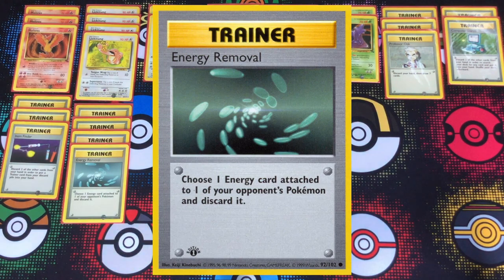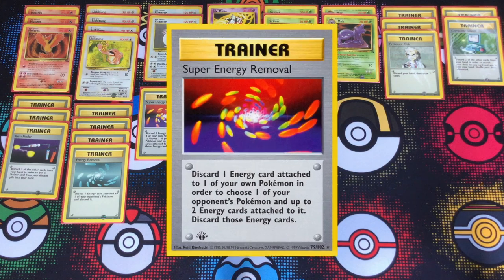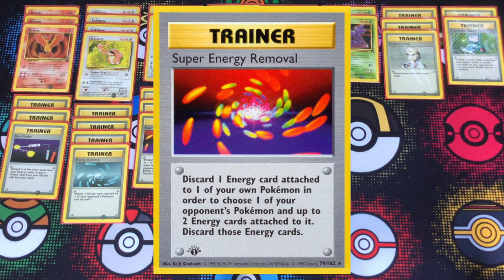We've got three copies of Professor Oak for that early-game search, getting all the Pokémon you need onto the bench as quickly as possible. Two Computer Searches for quick precise search. Three copies of Item Finder so you can recycle cards like your energy removals and super energy removals to stall out your opponent's attacks as much as possible.